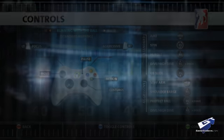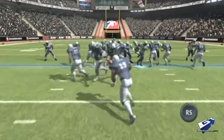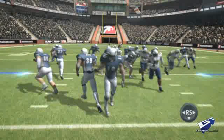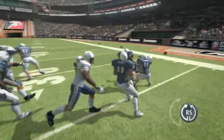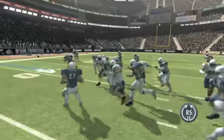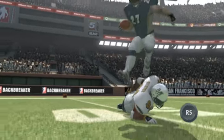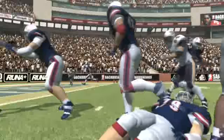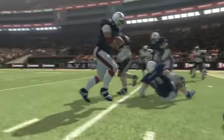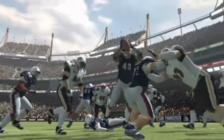Let's start with agile mode, the default mode in Backbreaker's running game. Flick left or right on the right stick to perform a juke move. A quick circular movement will launch a spin move, which nicely throws your opponents off. Flicking the right stick up performs a hurdle. And if you find yourself in one of those fourth and goal moments, why not go for it with a high-flying dive? Just hold the right stick up and your player will attempt to clear the line of scrimmage in front of him.